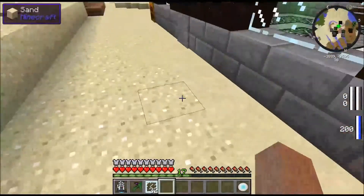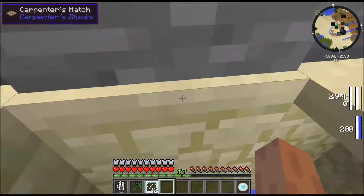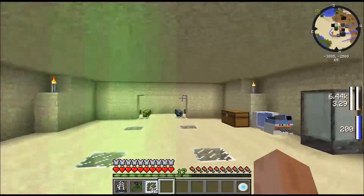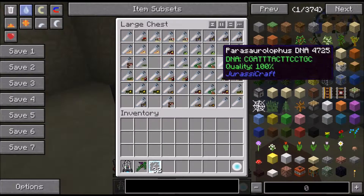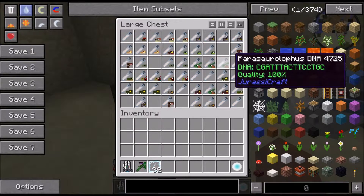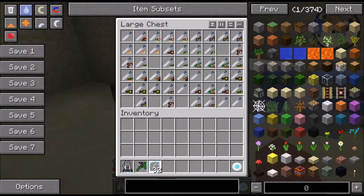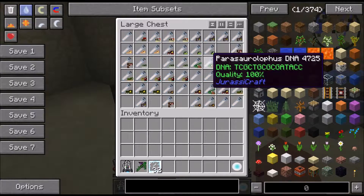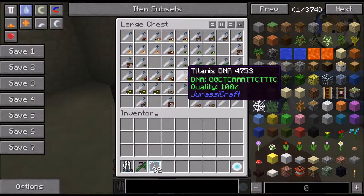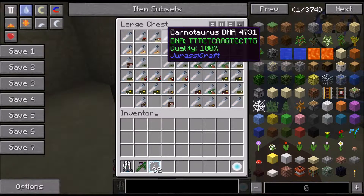Let's go take a look at our specimen list and see what we want now. We have Raptors, T-Rex, Steg, Gallimimus, Carnotaurus.